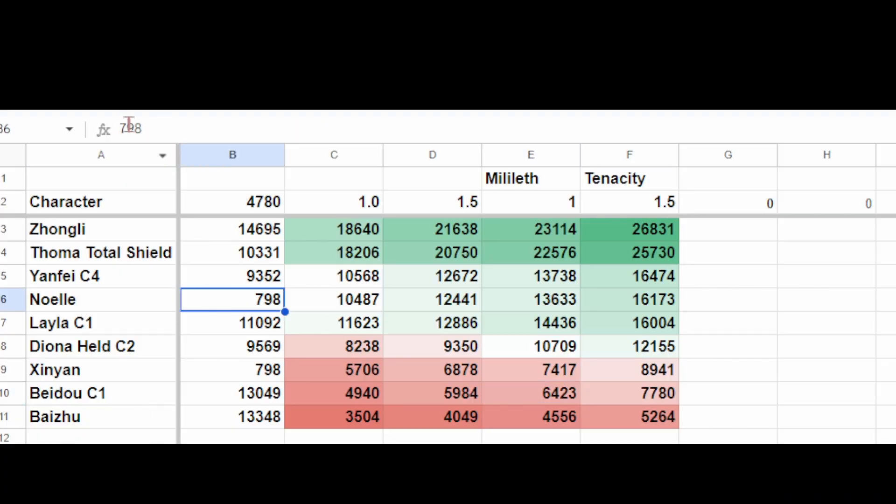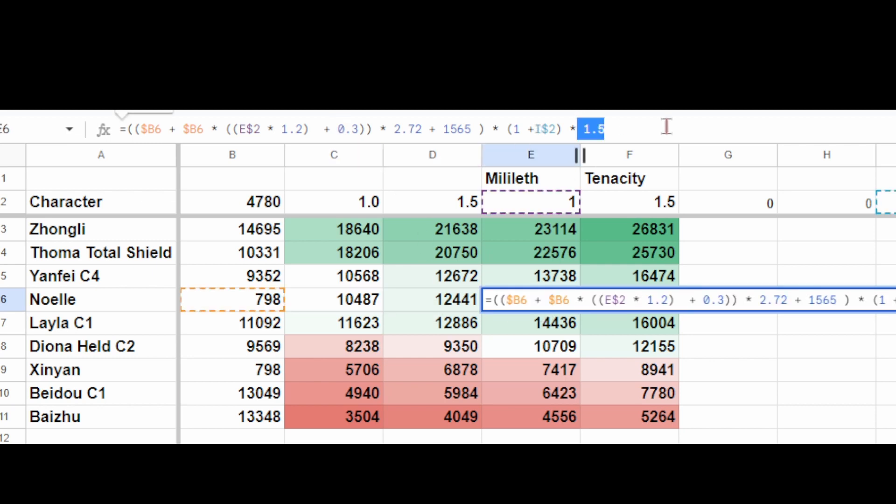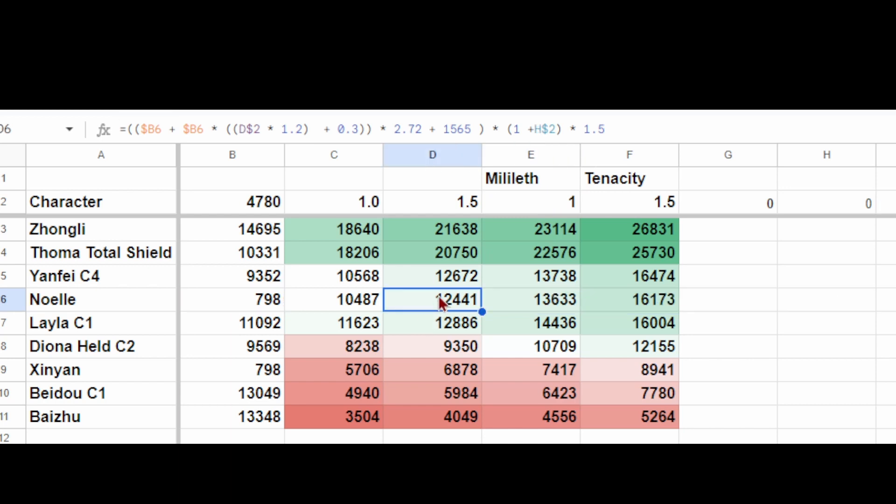This chart has done a beautiful job and explains things pretty correctly, but I think we can do it even better — go a step further and include one more thing: the fact that skills have cooldowns. This is shocking information, but it's true. The most egregious example is Noelle, who is currently sitting pretty at fourth place with her 16,000 shield, but her shield has a massive 24-second cooldown. Comparing that to Layla, who only has a 12-second cooldown, it just seems unfair. So we need to include skill cooldowns, which brings us to the third spreadsheet.